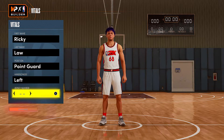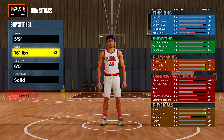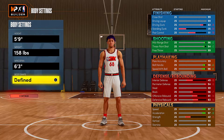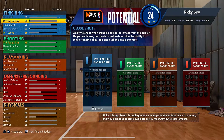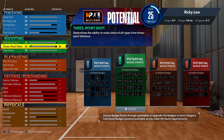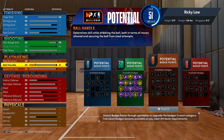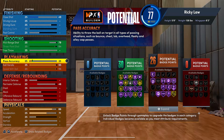For the height you want to be 5'9, 158 pounds, with a 6'3 wingspan. The body type doesn't matter but I like to go defined — that's up to you. For the three-pointer you want to go all the way to a 94, ball handle all the way to a 95, speed with ball you want to max that out, and then for the pass accuracy you want to make that an 85.